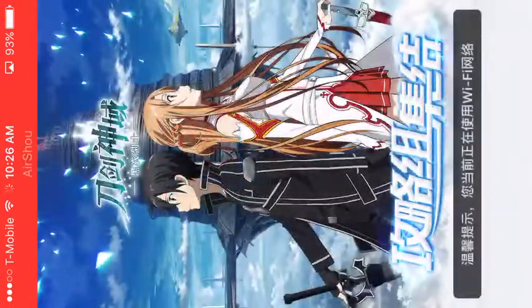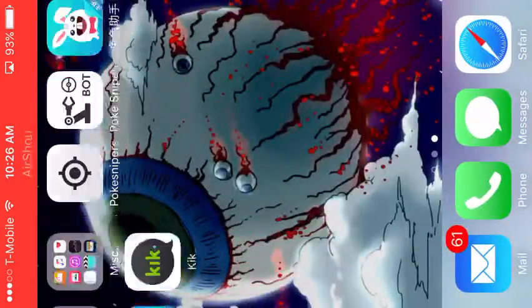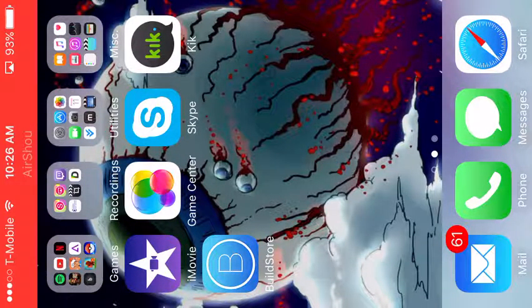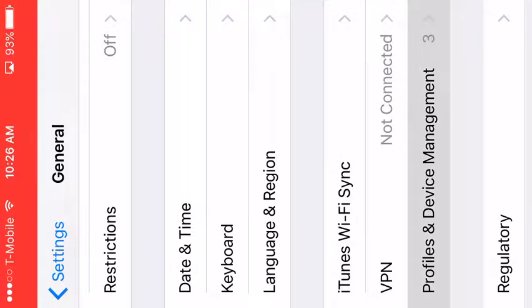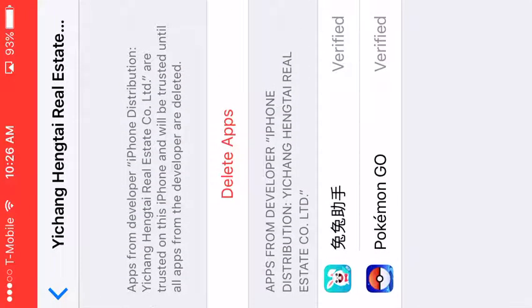I already have it trusted, but basically what you need to do — a box will come up saying 'developer untrusted' or whatever. You're gonna go to your General settings, then Profiles and Device Management, and you want to click Verify or Trust for 'Ying Cheng Hantai Real Estate Company' or whatever it's called.